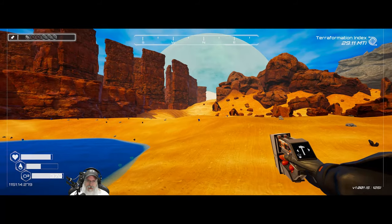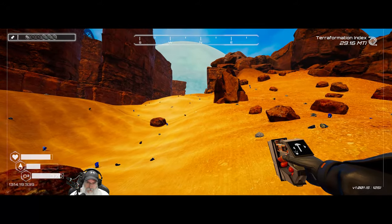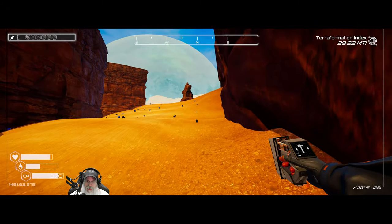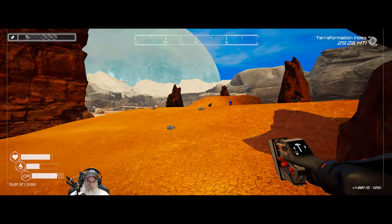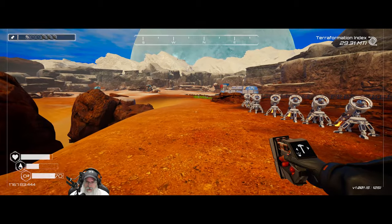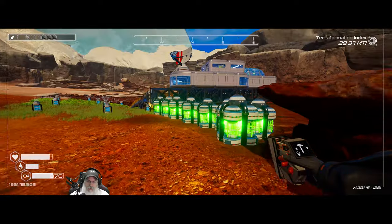We'll disassemble our tier one power plants and replace them with tier two, and hopefully get enough materials back from all the tier ones to make enough tier twos to produce even more power. Or the other option is to just leave the tier ones there — I've been told it's not inefficient to do that — and just build new tier twos next to them, so that is also an option.